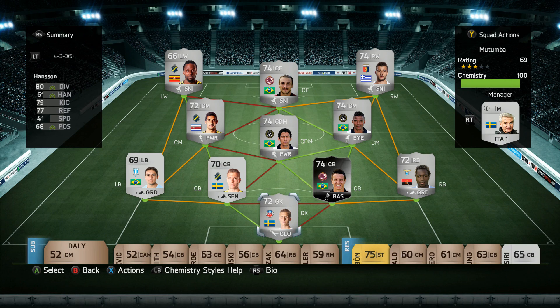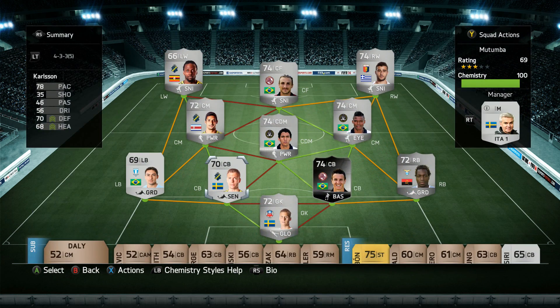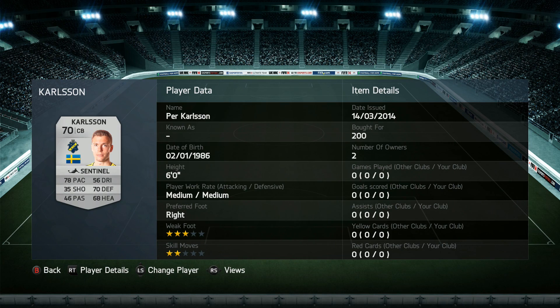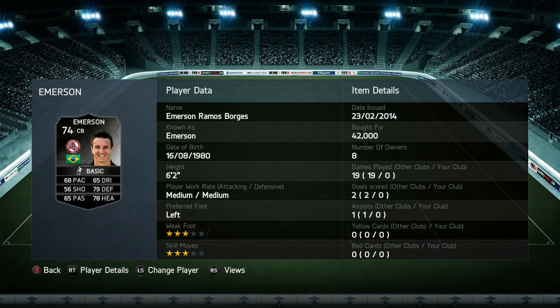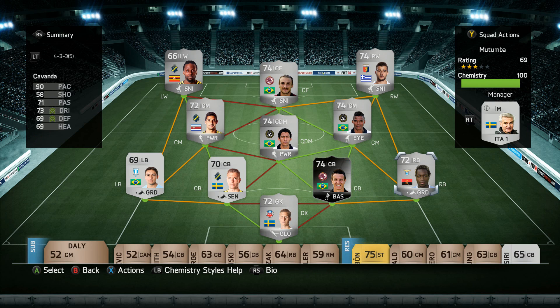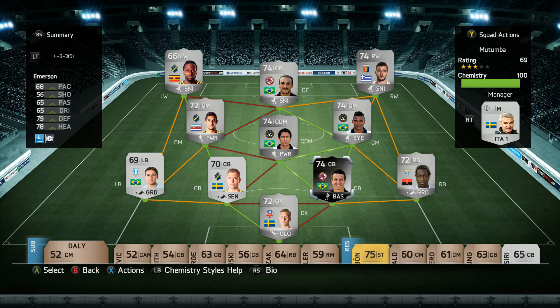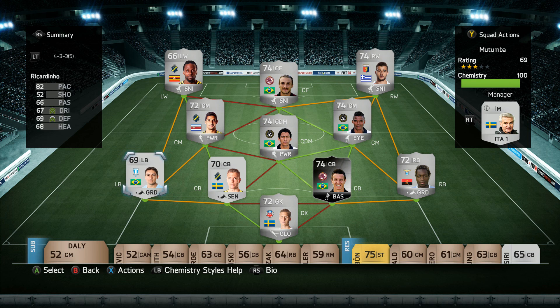We picked up a manager to get some players on 10 chemistry. On goal we have Hansson — 6 foot 1, pretty tall, pretty decent goalkeeper. He was pretty much my only choice to link up with Carlson, who has 78 pace, 70 defending, and 68 heading, which is a bit of a letdown. Beside him we have Emerson with 79 defending, 78 heading, and 68 pace — picked up for 42k, which is pretty decent.